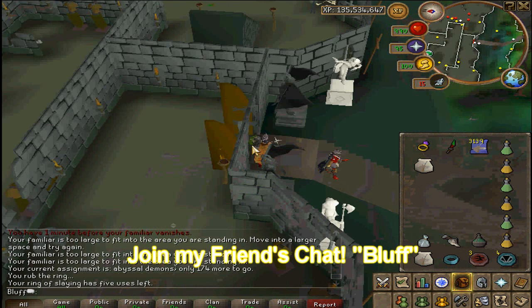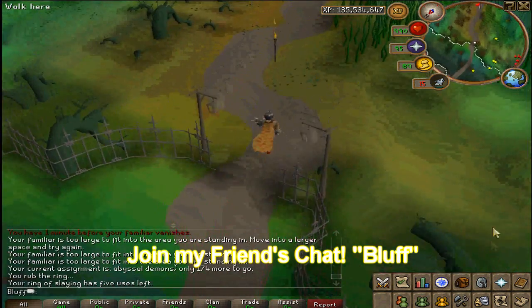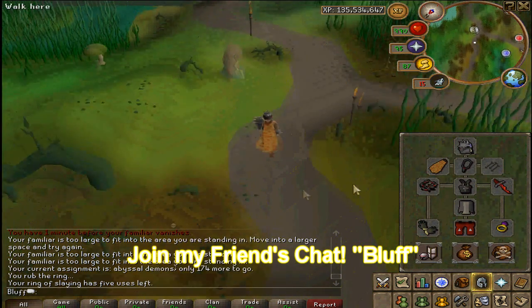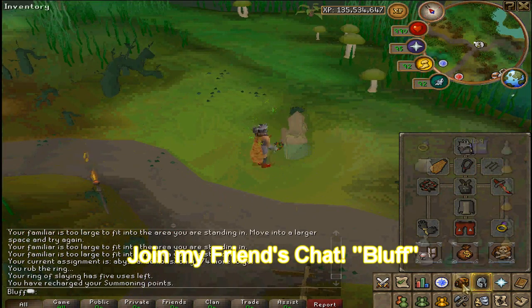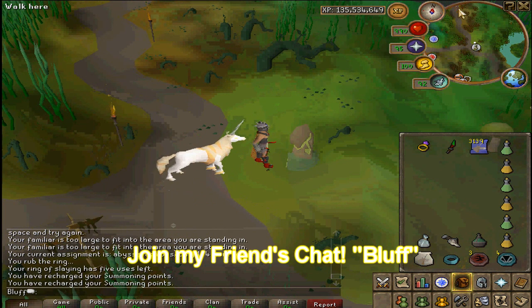These are pretty self-explanatory to kill — nothing really special you have to do. This guide covers how to get there, what to watch out for, and some of the drops. They do teleport you back and forth, but that doesn't actually do any damage, so don't bother with mage armor. I just use straight Bandos; your best melee gear is going to work fine rather than range armor or anything like that.